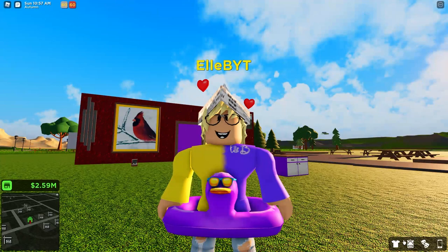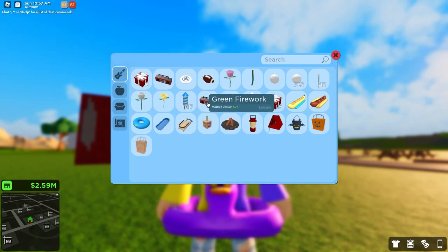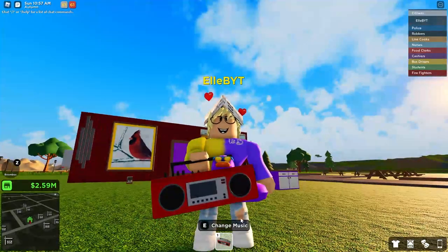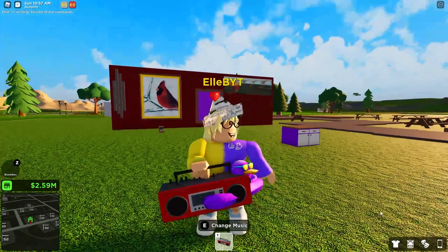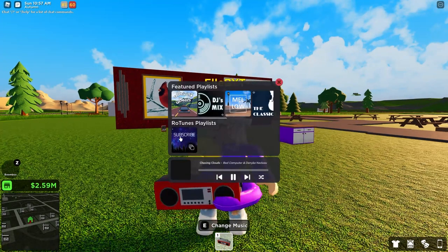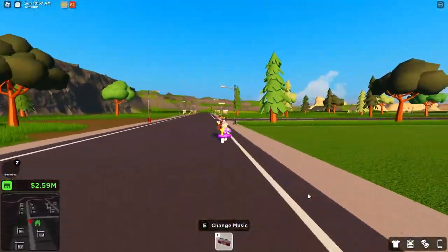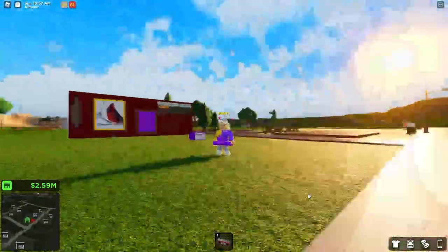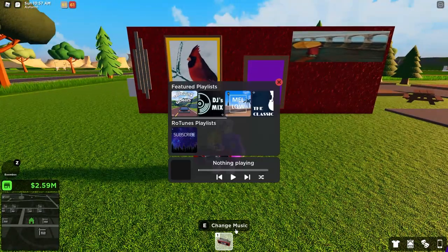A new major perk of getting Rotunes is that in your leisure items, there's a boombox, unlocked with the Rotunes game pass - blast your tunes for everyone to hear. You can press Z to put it on your shoulder, and you can also go to emotes and sidehold. Press E to change music. You can carry it around, and other people can hear it when you're playing music, which is absolutely awesome. It is pretty loud, so if you want it to be quieter, just zoom out and it'll be quieter. There's no way to actually change the volume, sadly.